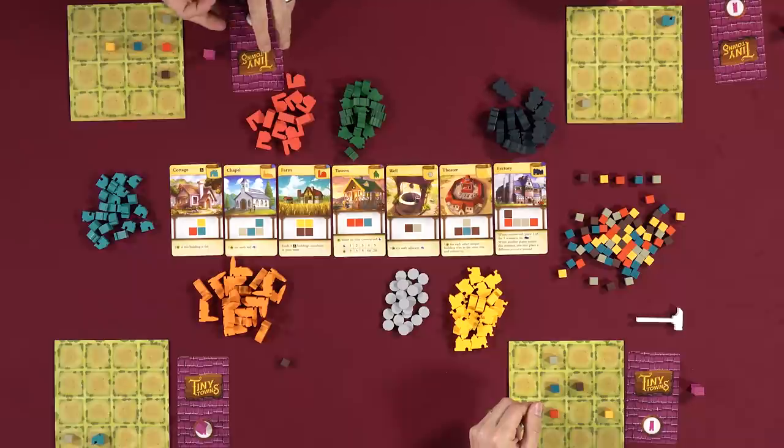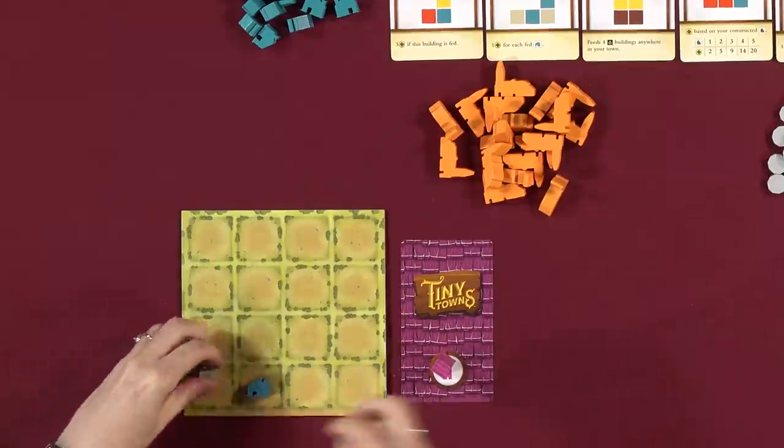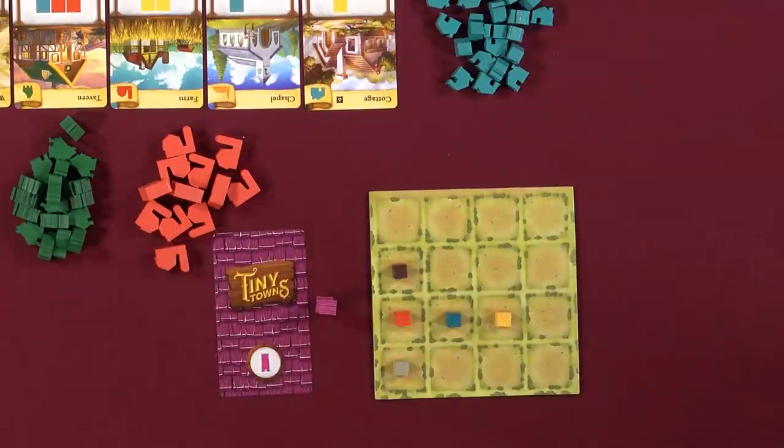Players take wood. Nikki announces she can build a well. 'Oh my goodness, you can!' The well goes right next door to her cottage. Isaac says he's getting close to building something but not yet. Nikki's working on a monument plan — she says she's just building this monument, that's all she wants right now.